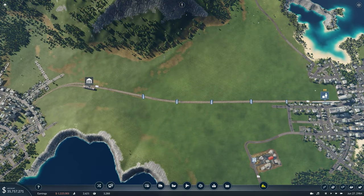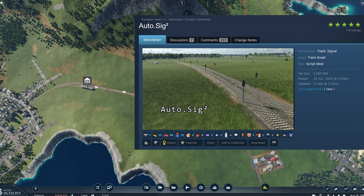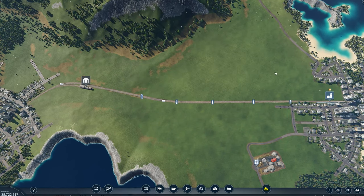When making your signals, make sure the distance of a block section is longer than your longest train running on the tracks. There's a mod for this called Autosig, but only use it on long straight tracks that don't have any junctions coming off them, because if a signal is placed wrong at a junction it could block up the junction — but we'll get to that later.